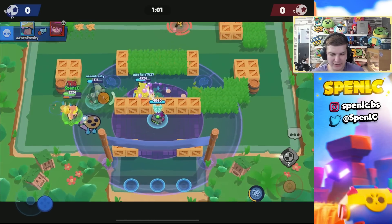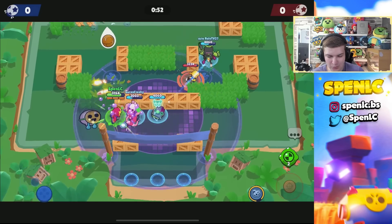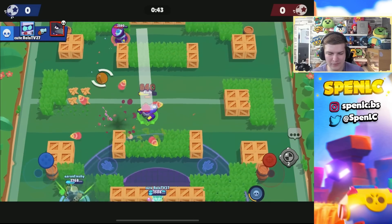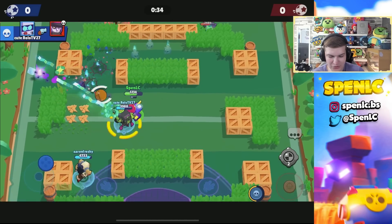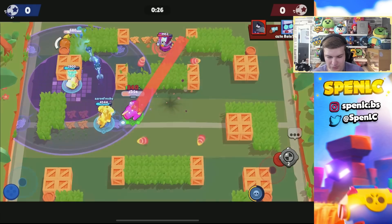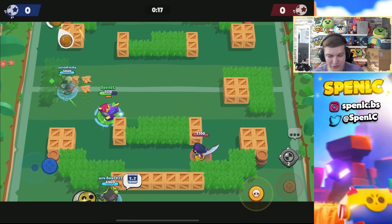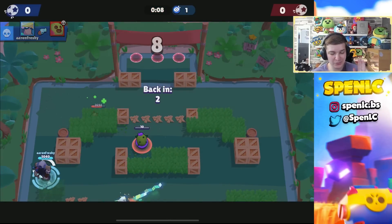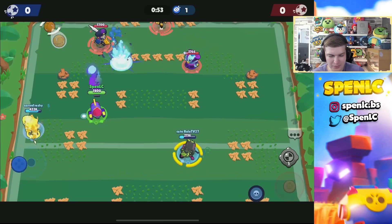A minute left on the clock and we've basically been spawn trapped the whole game - pretty painful. We are running three mid brawlers which explains why winning a lane is difficult. I'm going to switch back to this form so I can win any 1v1 matchup once I get my super. It's always best to switch to that form straight away so you can engage on the next matchup. Mortis gets shredded - even if I miss a shot I'm getting extra damage. I've finally got my super going into overtime.